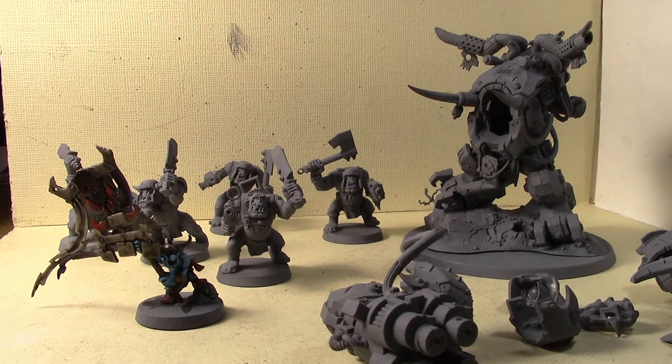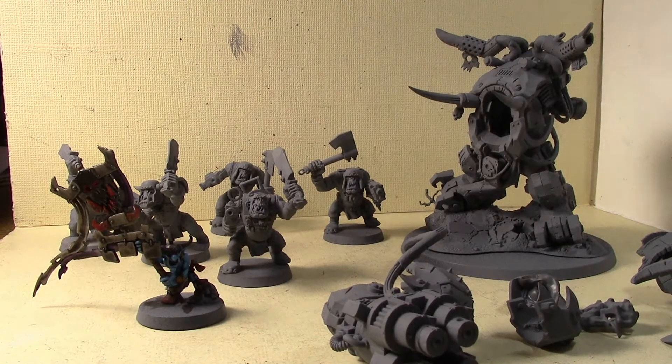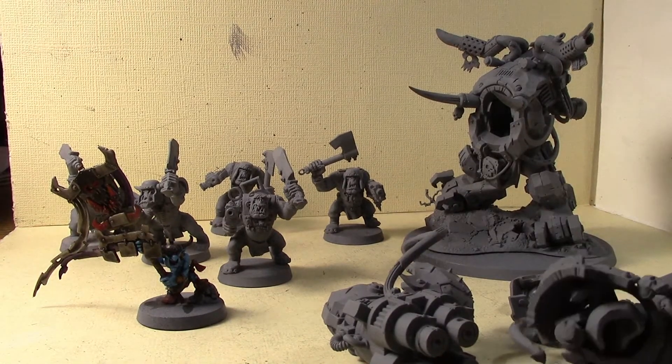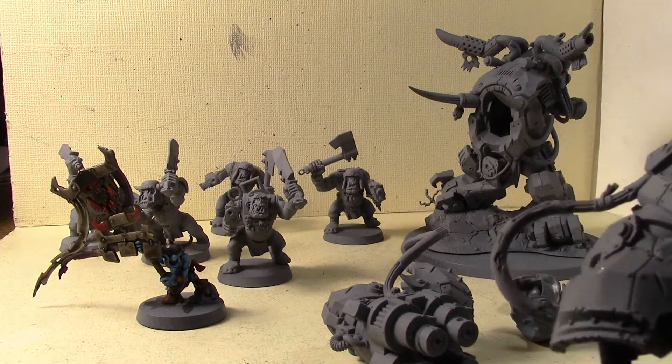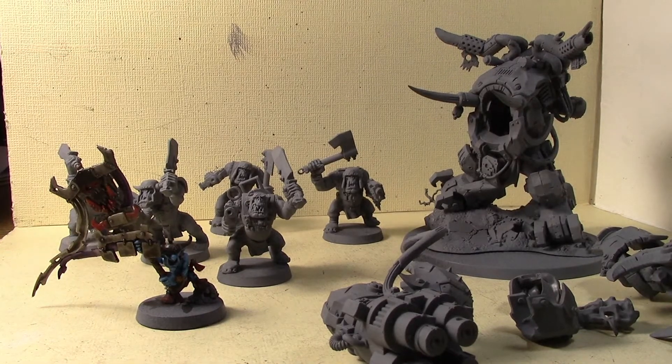And then Gazzy himself. I don't really anticipate Gazzy taking a whole lot of time because essentially it's just black armor — how much more detail can I really do on him? Make sure everything's highlighted, but there's not a whole lot of detail. It's just armor and metal and a little tiny bit of skin showing. That's why I left the arms off so I can actually do the skin. Just that little bit of light blue skin poking through all this black armor will be absolutely fantastic looking.